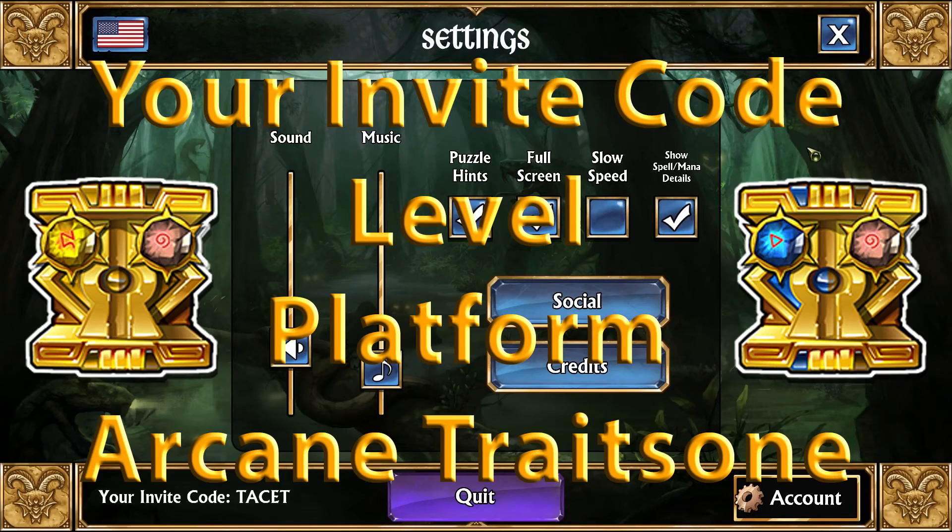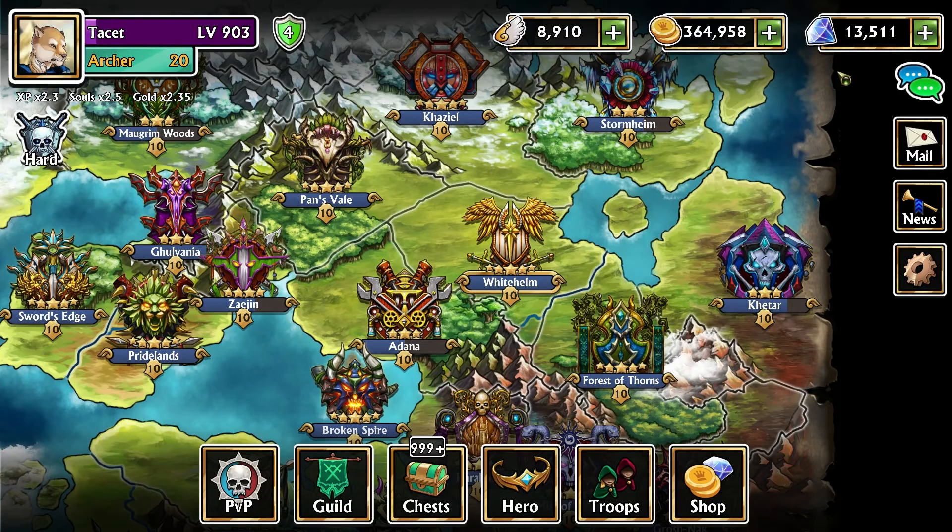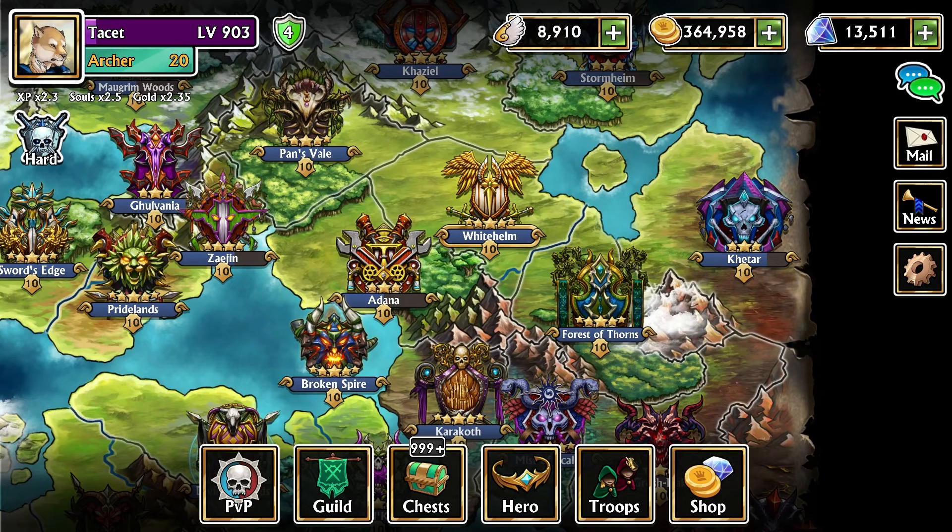And the Arcane Trait Stone that you want — like red, yellow, green, blue — whatever one you actually need from any choice in the entire game. I'll end in about 24 hours, so all time zones should be able to have a chance at it. I'll just pick one random person in about 24 hours, and you will get the Arcane Trait Stone that you posted in the comment.